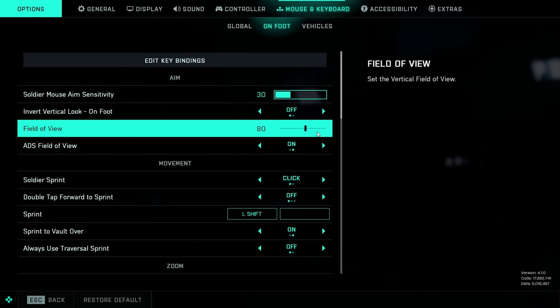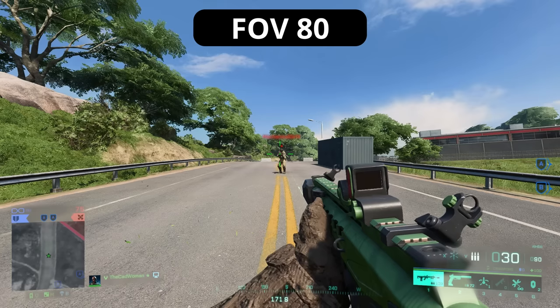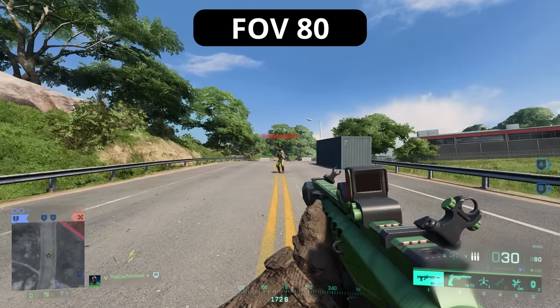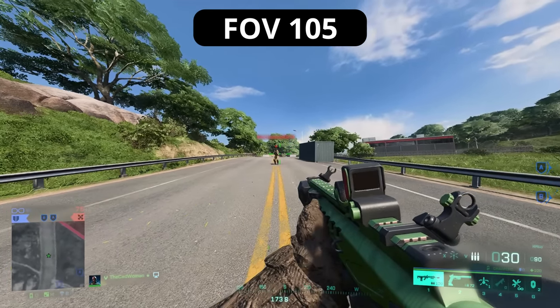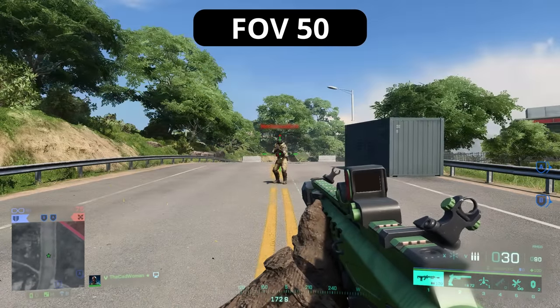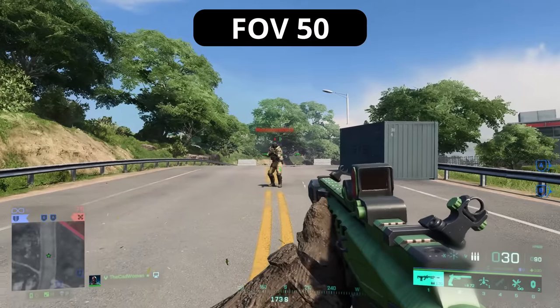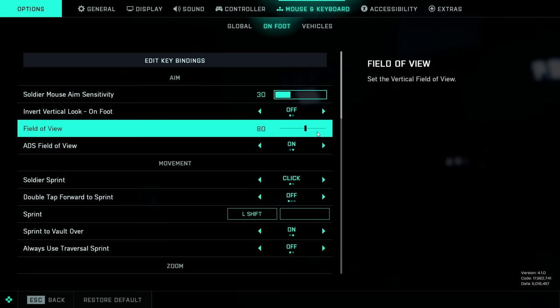Another really important point, especially for new players, is to check the field of view and the ADS field of view. Both can be found at Controller or Mouse and Keyboard, then On Foot. The FOV defines how much of your surroundings you can see but also how close or far enemies appear. A high FOV shows more surroundings but targets appear further away and might be harder to hit; a low FOV does the opposite — you see less but targets appear closer and are easier to hit. This is completely personal preference but I always recommend values between 80 and 90.